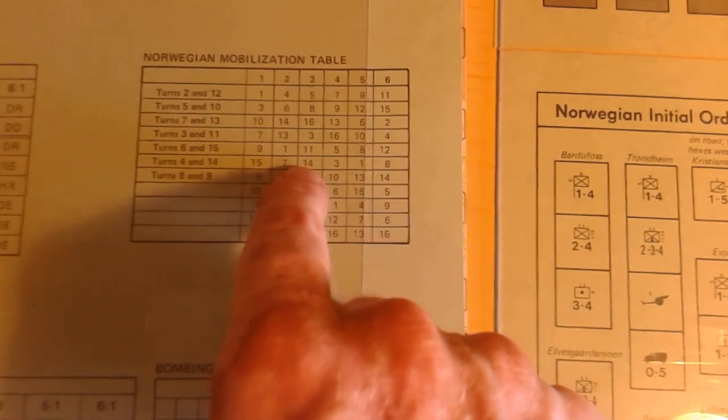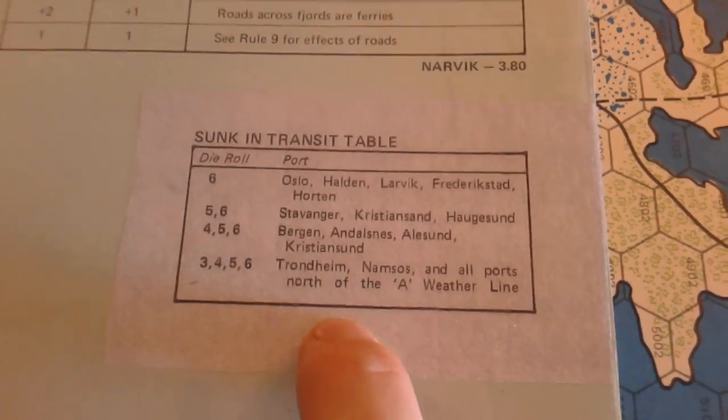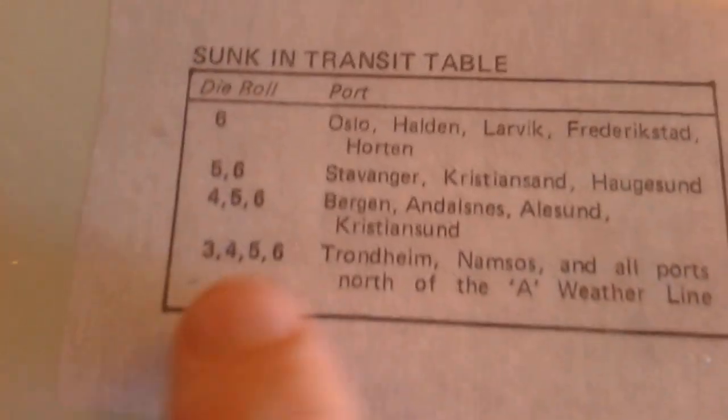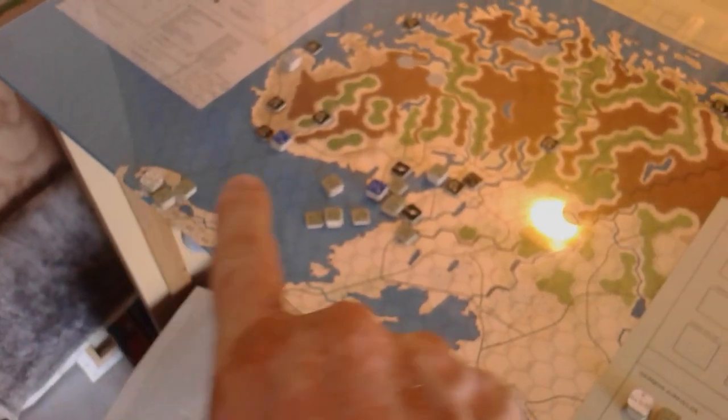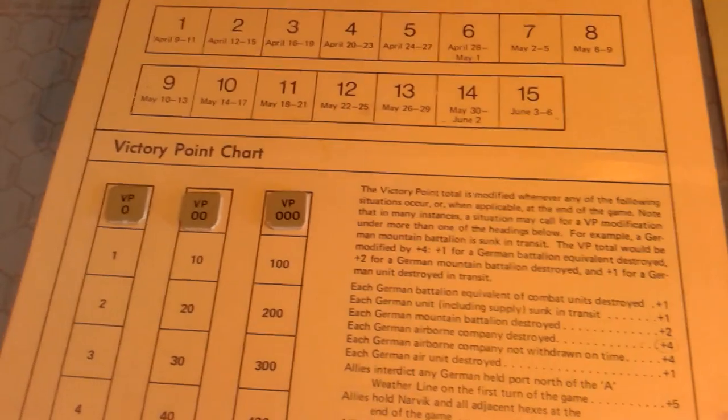So we have the bombing table, air-to-air combat results table, combat results table, and the Norwegian mobilization table. Then the German player has the sunk-in-transit table — units coming out of staging and those first two attack waves can become sunk in transit on a die roll depending on how close they are to Denmark and Germany. Over here I've got the terrain key and I've started on the turn record and victory point chart.